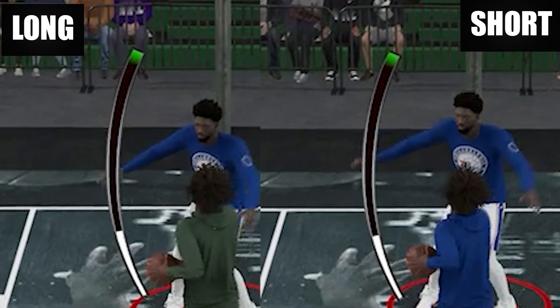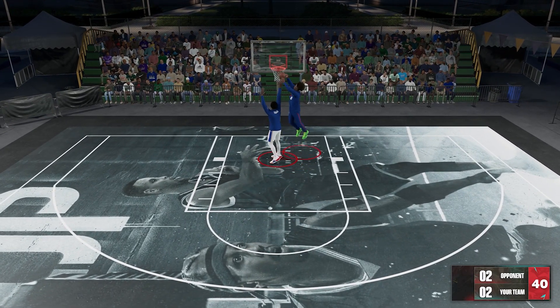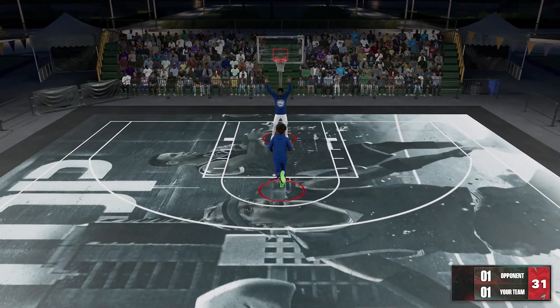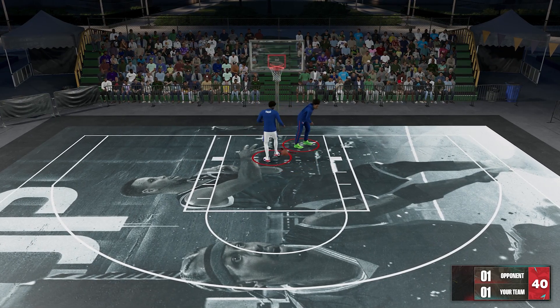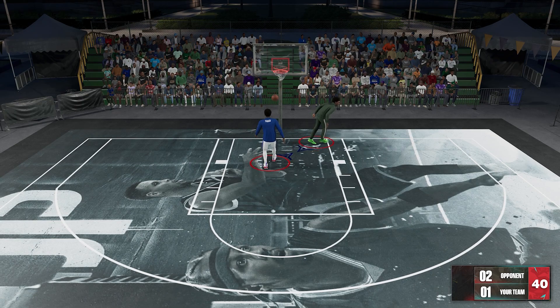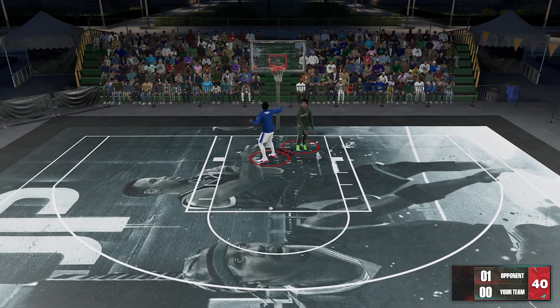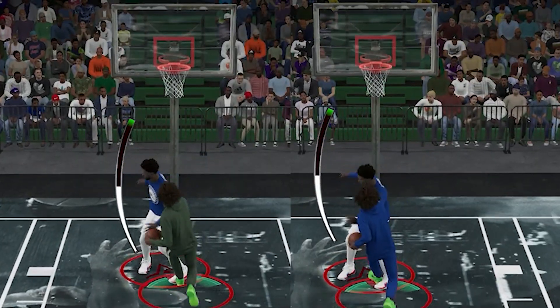Now for the next part on dunks, I tried to play around with both minimum and maximum Wingspan and I noticed something. When I was using the short Wingspan and failed to dunk, it always ended up like this. But when I use the longer Wingspan, it is always like this and the shot goes in. So it really raised a flag that your Wingspan is really changing the dynamics of your dunks.